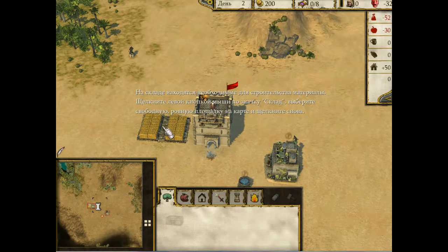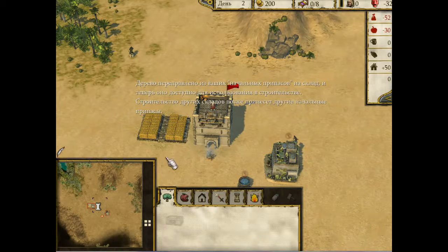Превосходно! Дерево переправлено из ваших начальных припасов на склад, и теперь оно доступно для использования в строительстве. Строительство других складов позже принесет другие начальные припасы.